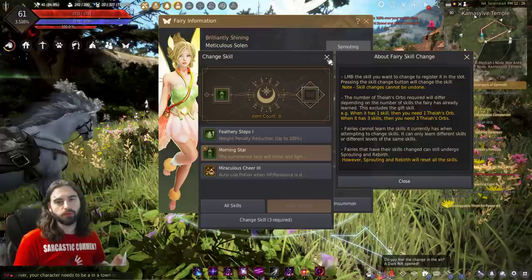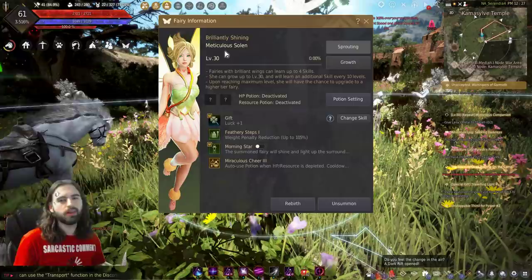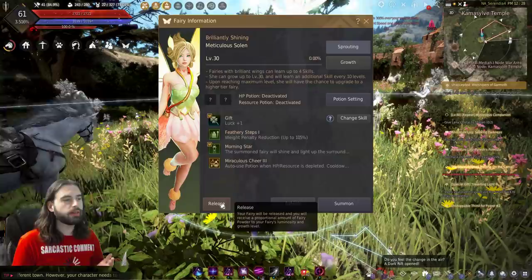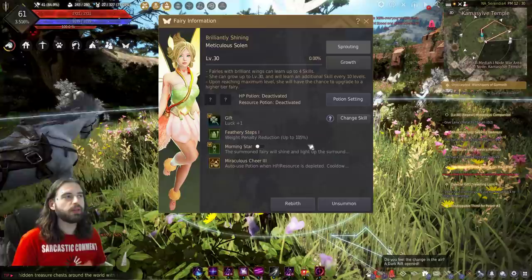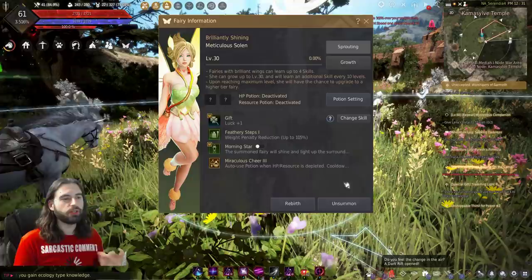About getting a radiant tier fairy: you can upgrade your fairy one time, so after you get a brilliant fairy you can work with that, but if you have lower-tiered fairies, don't worry too much and swap them out as soon as you get a better one. To swap out a fairy, unsummon it by clicking the unsummon button, hit the release button, then click on the higher-ranked new wings and put them on, and summon your new fairy. Do not worry too much about fairies until you get a brilliant or radiant one. To upgrade a brilliant fairy into a radiant fairy — tier 3 into tier 4 — you need to use the sprouting option.